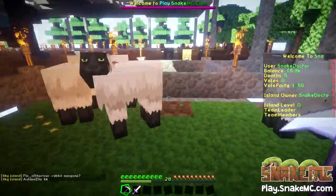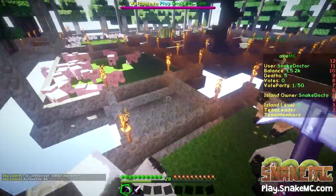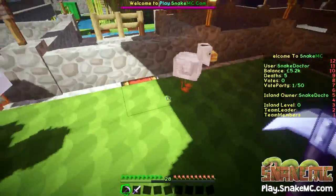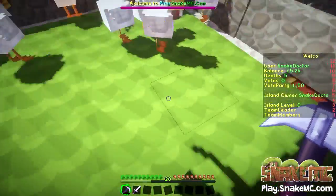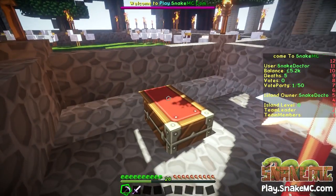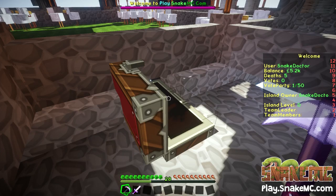We have some sheep — they've been nomming on the grass. We have our pigs. We also have a chicken area here which I've got hoppers underneath, and I've put green carpet to simulate astroturf. The chickens lay their eggs and they all come down into hoppers — I'll show you that underground underneath here. There's all the hoppers and they all feed into each other, eventually into that double chest up there. And I can use those and maybe sell them.